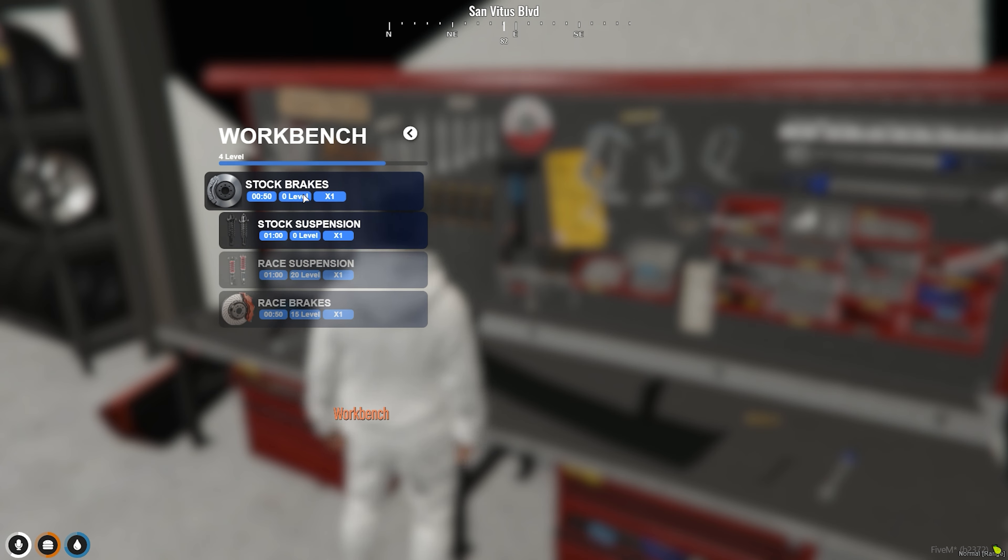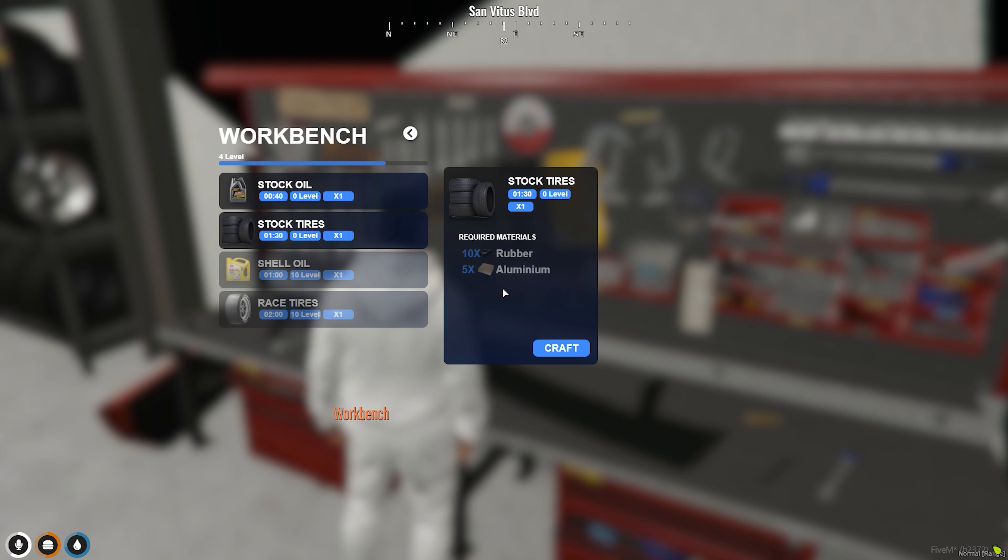So let's start with brake parts. Right now I can create stock brakes and stock suspension, but once you craft a lot of this stuff, it'll level you up and you'll be able to create race brakes and race suspension. For oil and tires, you can make stock oil and stock tires, and you actually get the materials from doing a whole bunch of jobs around the city. Once you get to level 10, you can make synthetic oil and racing tires.